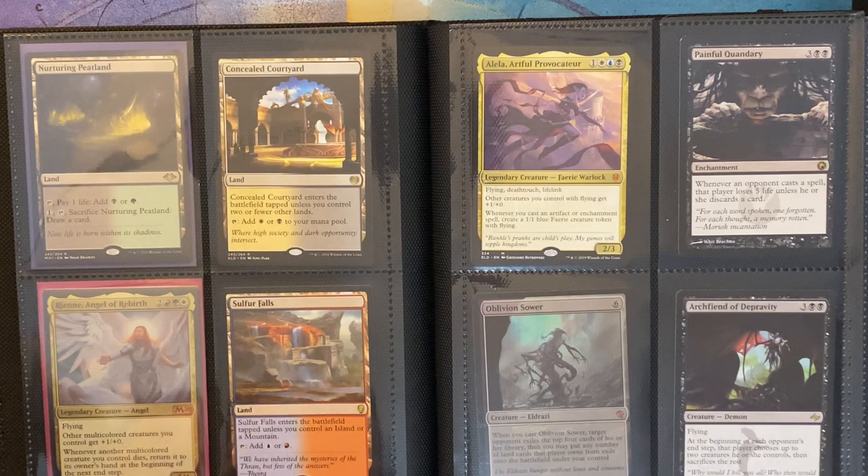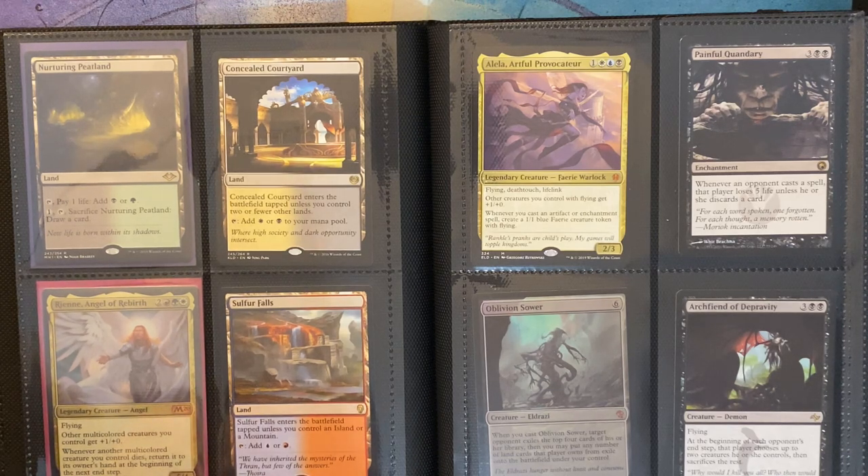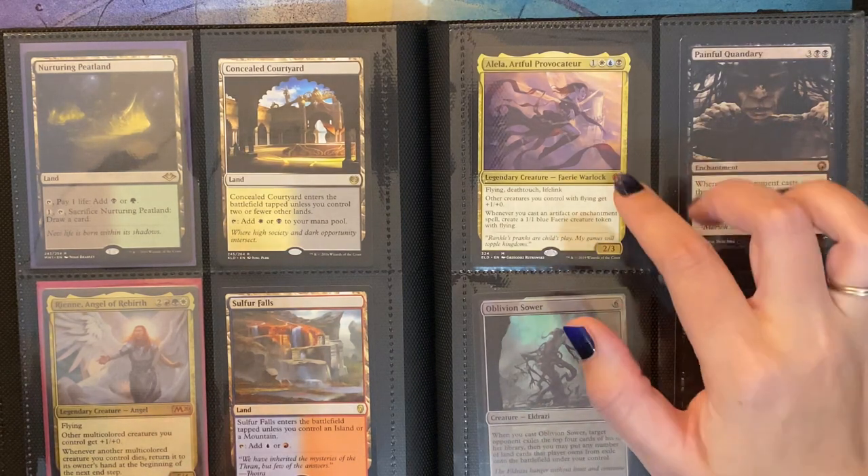Then here I have Rienne, Angel of Rebirth. It has flying. Other multicolored creatures you control get plus one plus zero. Whenever another multicolored creature you control dies, return it to its owner's hand at the beginning of the next end step. It's a 5/4. I wish I could put this in Kalia, but unfortunately it is the wrong colors — it has green in it, which my Kalia deck does not have.